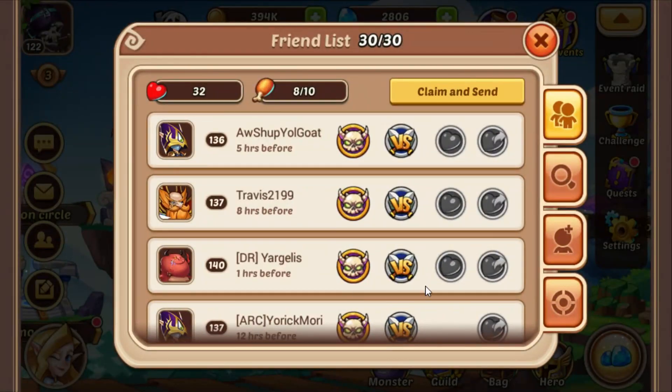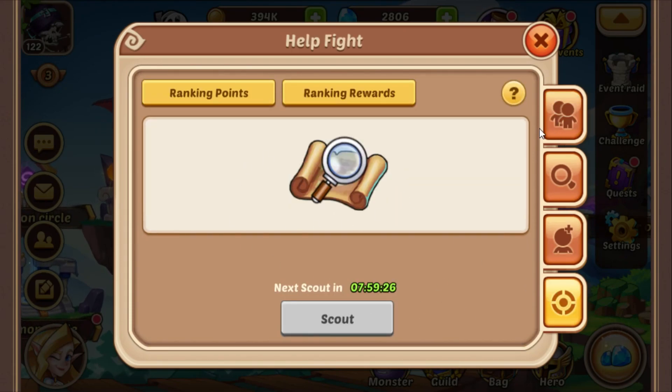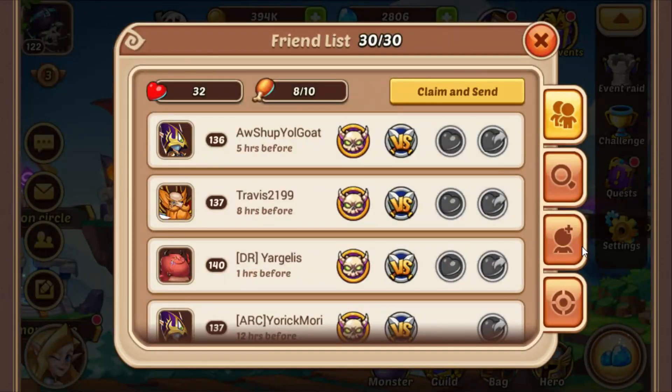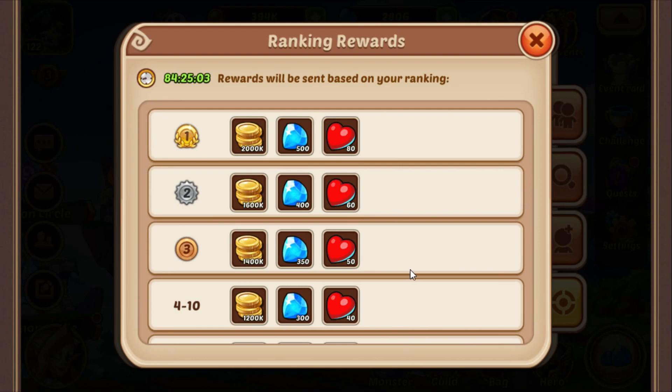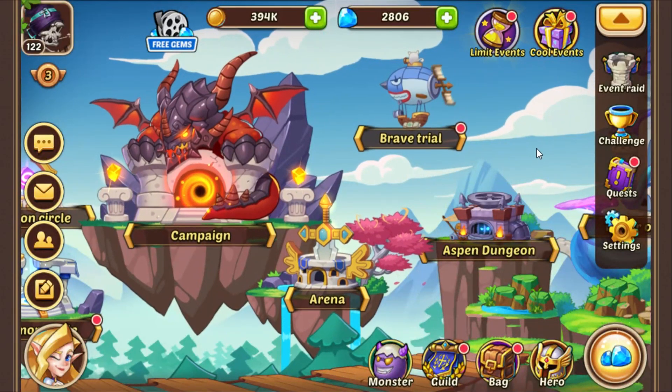And if no one has marauders that are low HP, then just attack your own marauder or attack a random one from your friends, because you still get points. There is a leaderboard for the marauders right here. You get additional gems — even if you place really bad, you get like 50 or 60 gems, which is of course very nice.